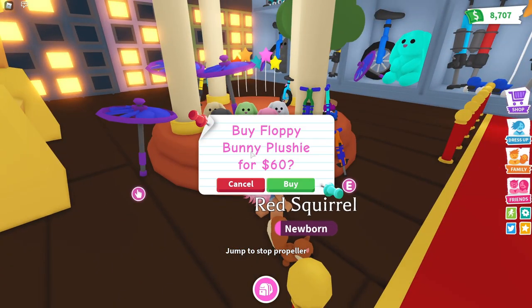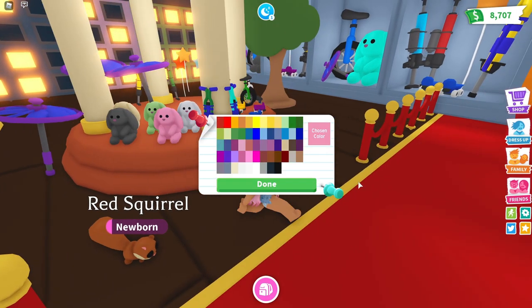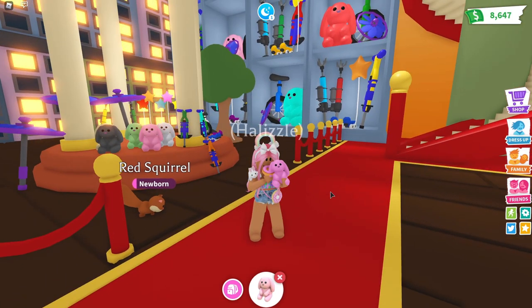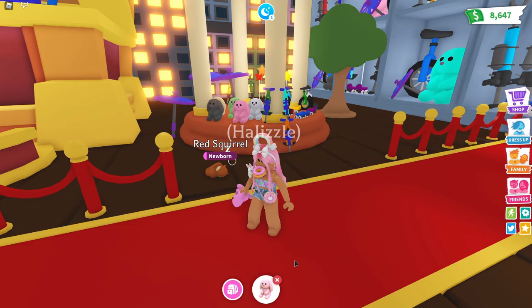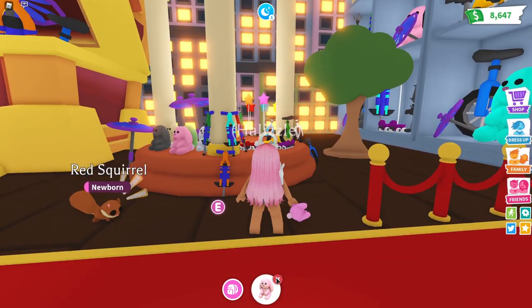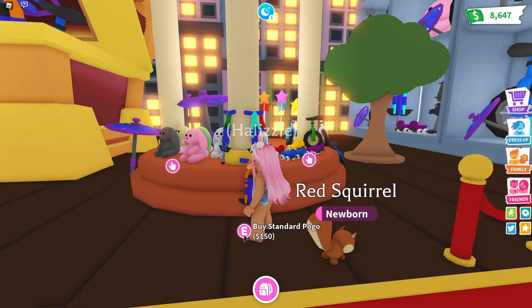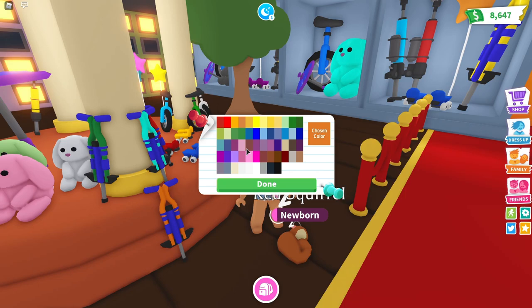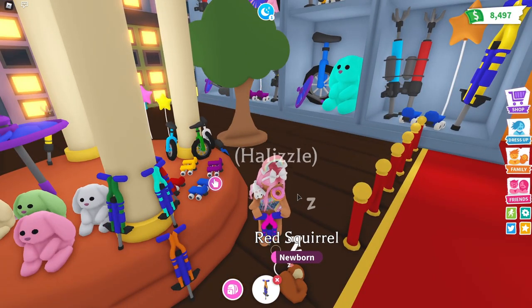Let's buy one of these too - the floppy bunny plushie! I love bunnies. I'm going to go ahead and buy it in pink because pink is my favorite color. I also bought the teddy bear stuffed animal that's been in here for a long time. This is a standard pogo stick and I bought the one from the old shop - these look really cool. I really want that bright blue color but it's not available.